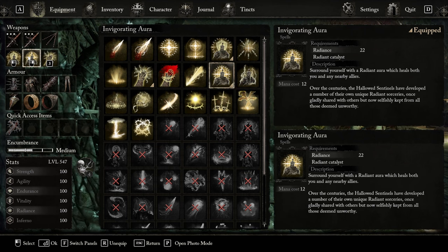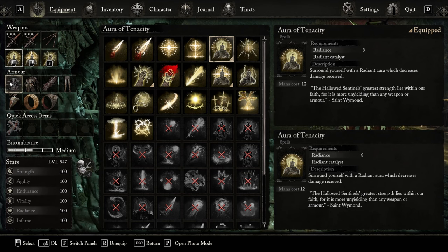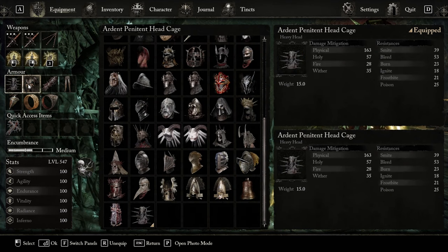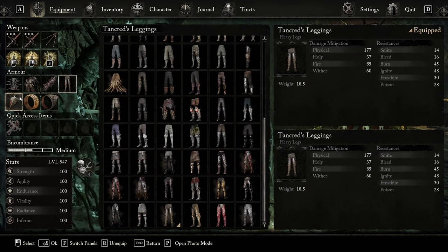For the spells, we have Radiant Weapon, Invigorating Aurora, and Aura of Tenacity. For the armor, we have the Ardent Pinyet Headcage, and we have the Tancred Armor set for the rest of the slots.